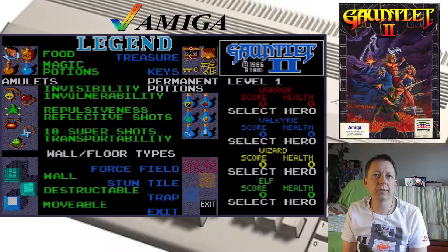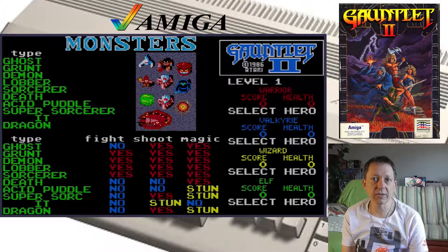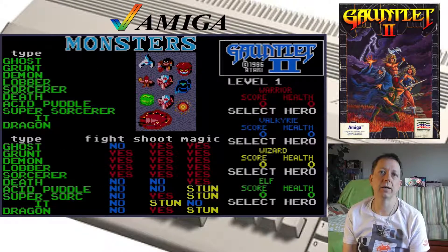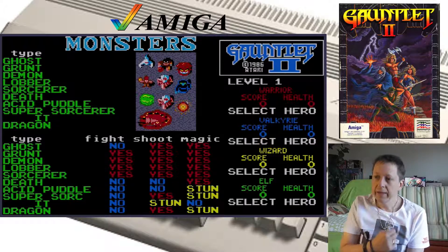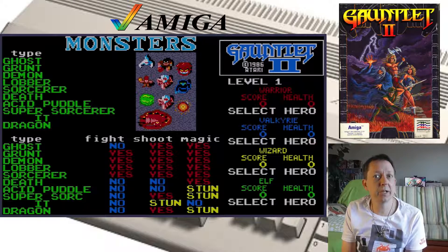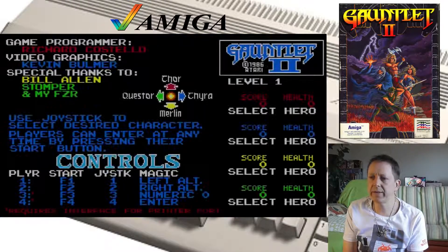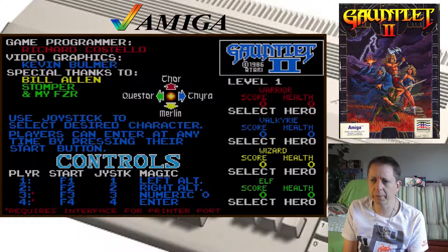Hier haben wir jetzt Gauntlet 2 und wir gucken mal, wie das aussieht und wie es sich spielt. Ich weiß, dass in der Spielhalle Sprachausgabe drin war. Ich weiß nicht, ob die Sprachausgabe hier in der Amiga-Version vorhanden ist. Cool an dieser Amiga-Version ist, dass vier Spieler gleichzeitig dieses Spiel zocken können, ähnlich wie bei der Mega Drive Version und auch der NES-Variante von Gauntlet.